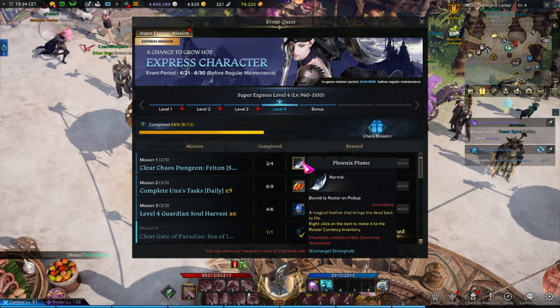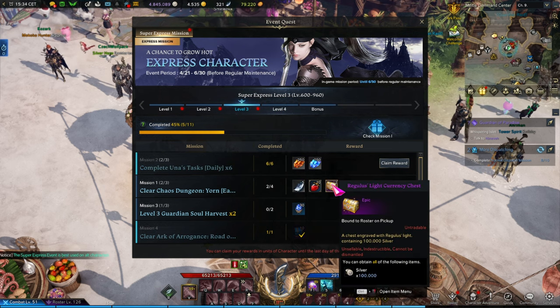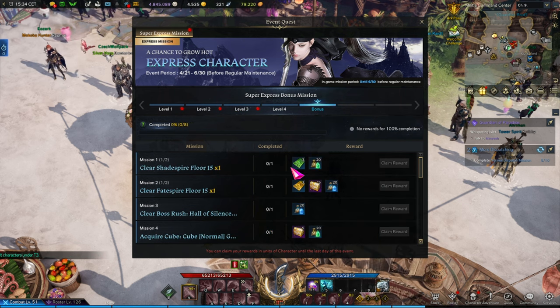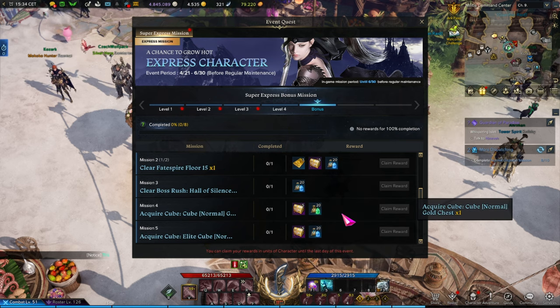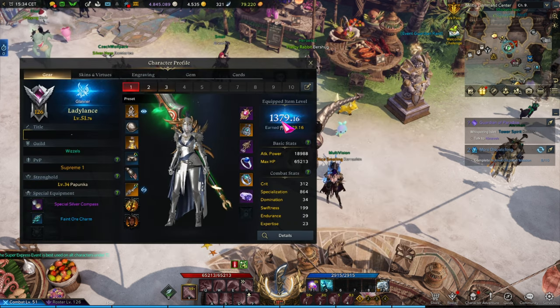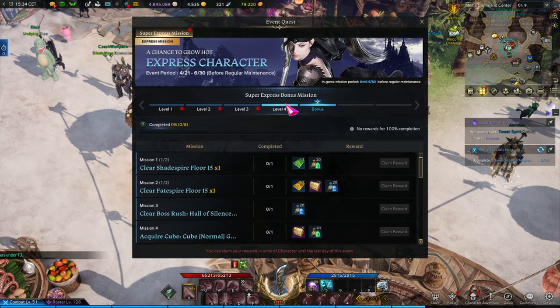Aside from that, you also have a good amount of consumables — feathers, potions, bombs. There's also a good chunk of silver locked in. There is a special bonus pot filled with a lot of silver and shards, which, again, for me is totally out of purpose since my Glavier is currently at item level 1379. So I have absolutely no use for this.